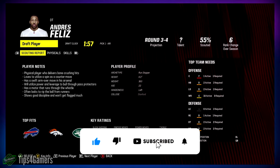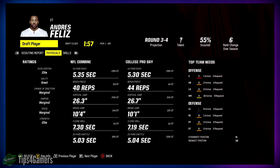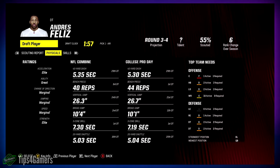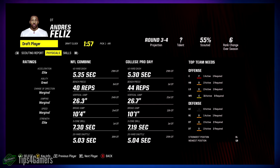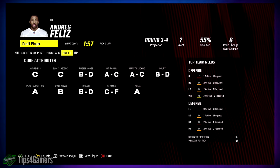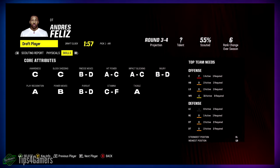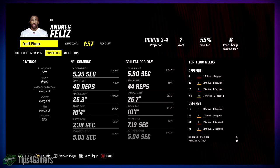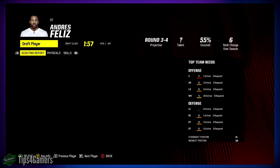6'2", 363 pounds — hide your snacks! This guy is an absolute unit. Elite strength, marginal speed — I'm completely okay with marginal speed at 363 pounds. Power moves are B, play recognition solid, block shedding C, finesse moves B to D — bet it's a C. I'm drafting this guy for sure, third or fourth round. Easy done deal. He's smart too — he's from Stanford — and he weighs 363 pounds.